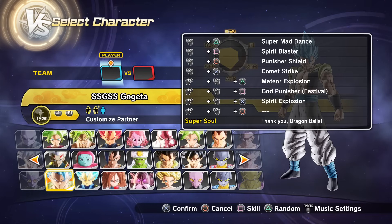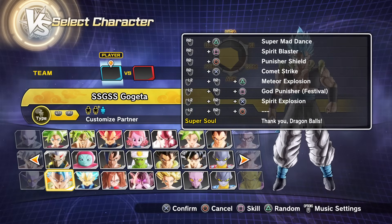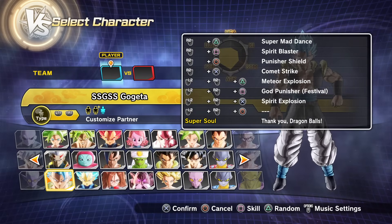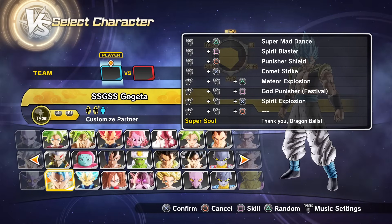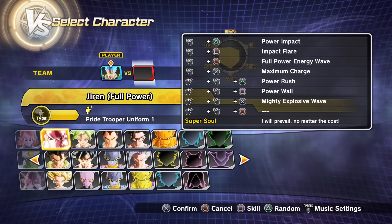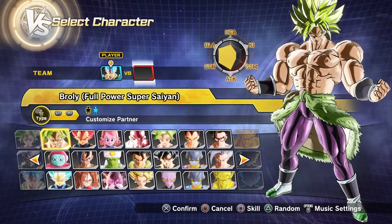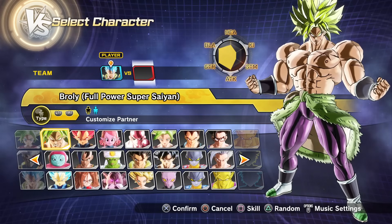I'm playing as the custom preset with Super Mad Dance, Spirit Blast, Punisher Shield, Comet Strike, Meteor Explosion, God Punisher Festival, and Spirit Explosion, plus the Super Soul. Broly is the custom partner with his basic skill set, but I picked the preset where he has a little more health.